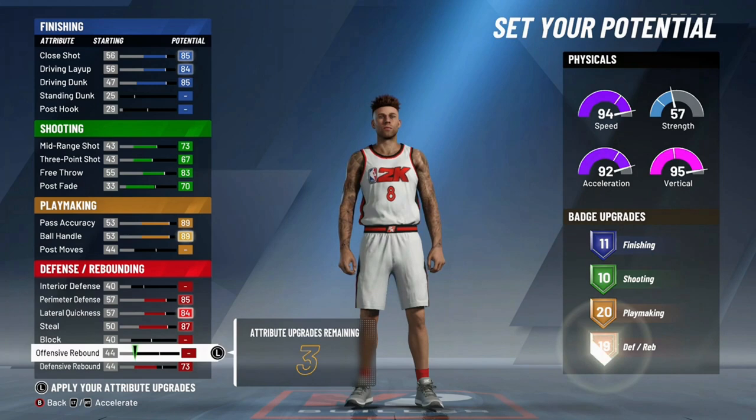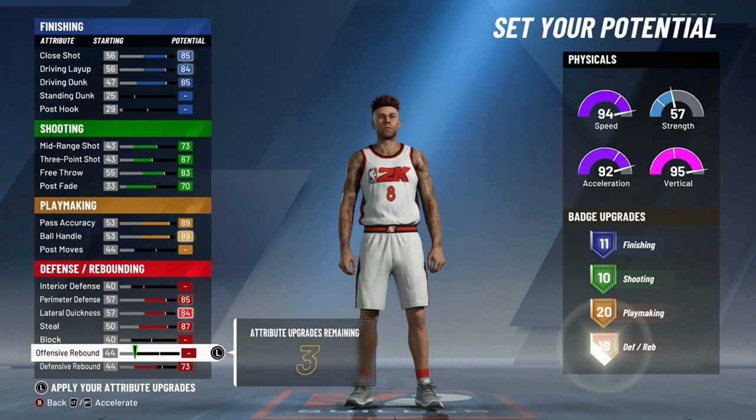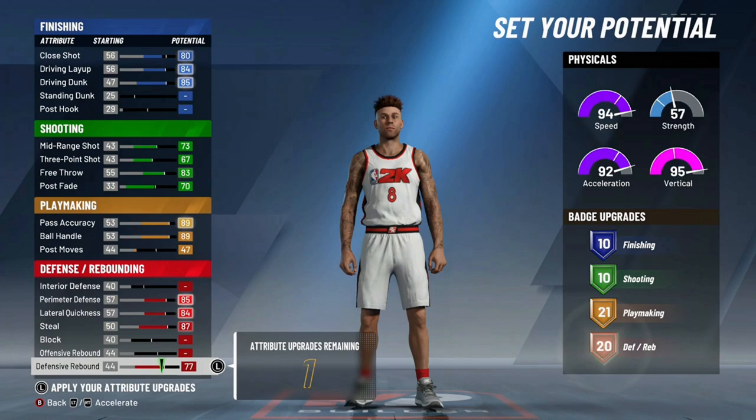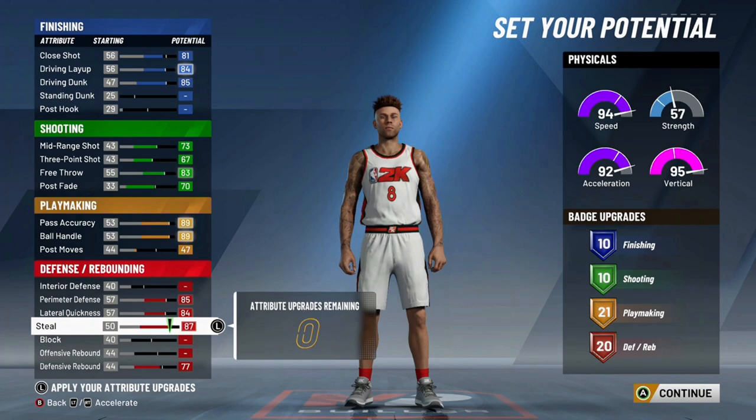With this build, defensive rebound is major as far as the defensive badge upgrades. What I end up doing is — I don't think you're going to want 11 finishing, you could get away with 10. And you can get away with about 10 shooting as well. The whole point with this, it'd be cool to have 10 finishing, 10 shooting, 21 playmaking, 20 defense. I think that's a lot of badge upgrades and you could do a lot with this build.